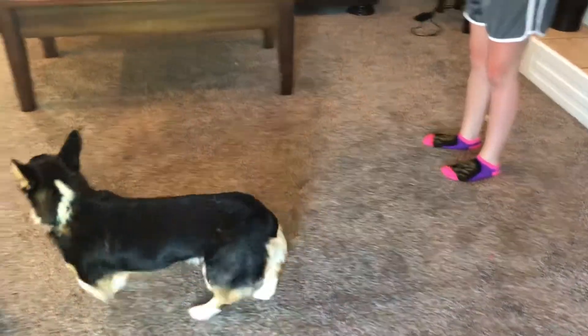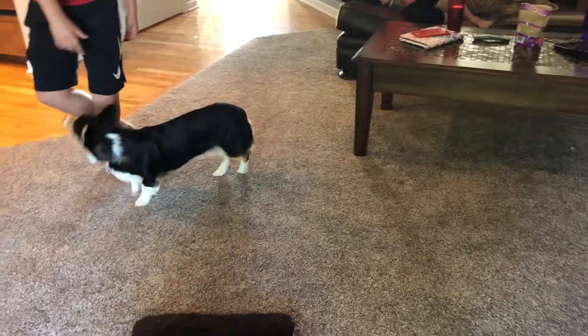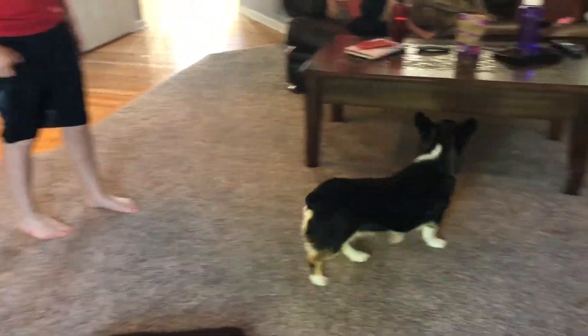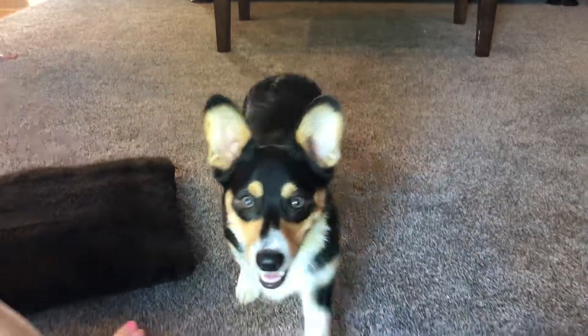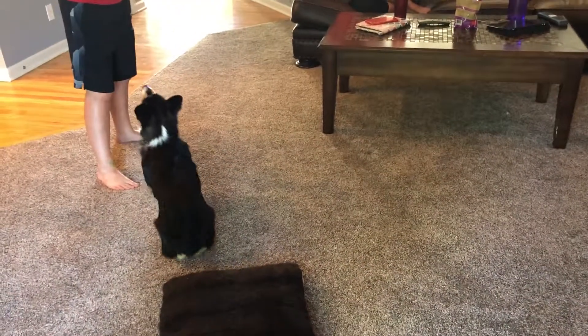Today we're here with Kobe and he needs to learn how to not nip at the kids when he's playing. Just like any other game the kids might have, we want to make sure we have good rules for him when he's playing games with the kids, which means he can play fetch and play with them. They're going to toss the ball back and forth, but he's not allowed to jump on them or nip at them.